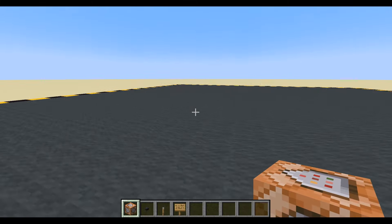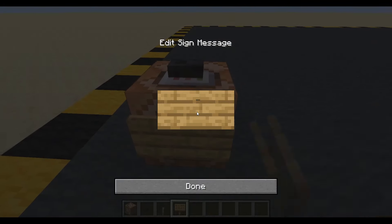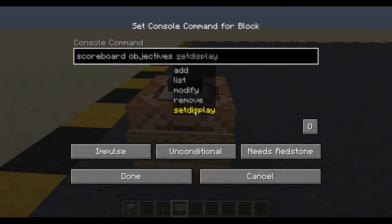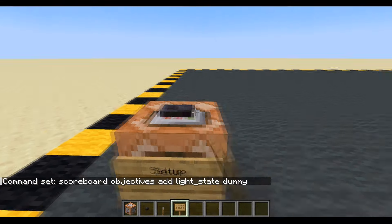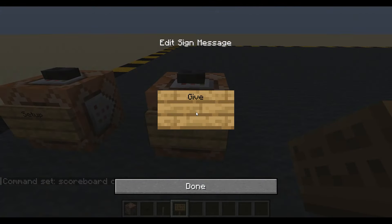A lot of this is similar to the last version so let's go a little bit quicker than normal. We're going to need a setup. I'm going to set myself up a scoreboard which is going to contain the state of the light - is it on or is it off? Light state, it's going to be a dummy. We're in 1.21 so we'll have to change the eggs from the last version a little bit.